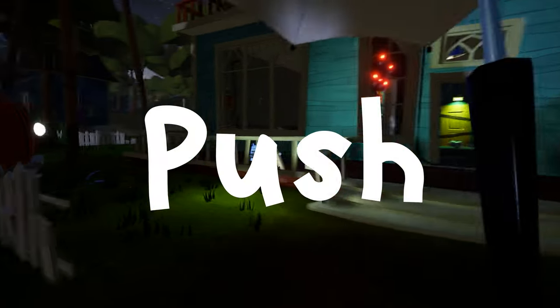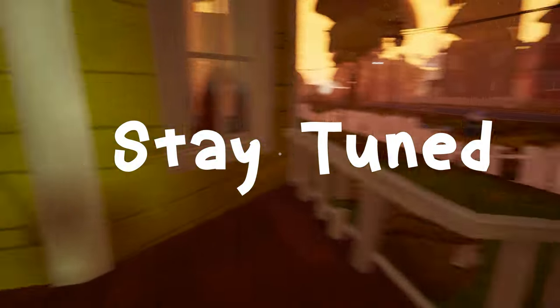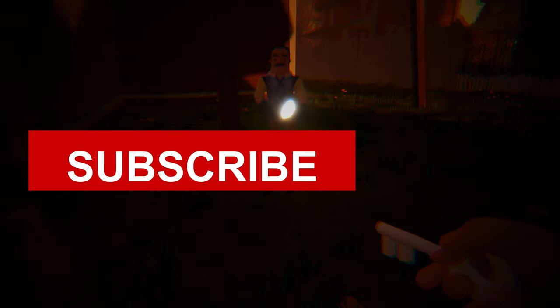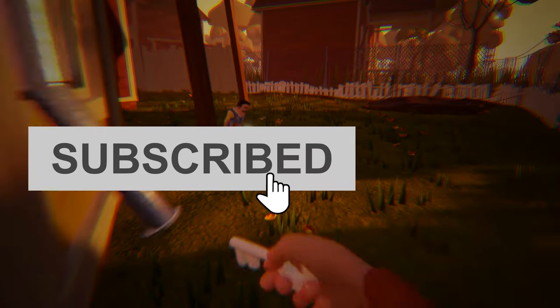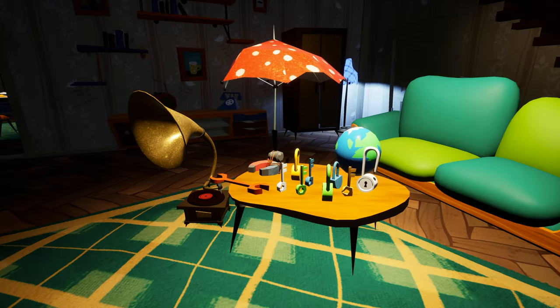Finally we have two powers out of three — we have push power and the invisible power. In our next missions we are going to get the double jump ability, so stay tuned for the next video. If you enjoyed this video, give it a thumbs up and subscribe to my channel for more videos like this. Thanks a lot for watching, bye bye, take care, see you in my next video!